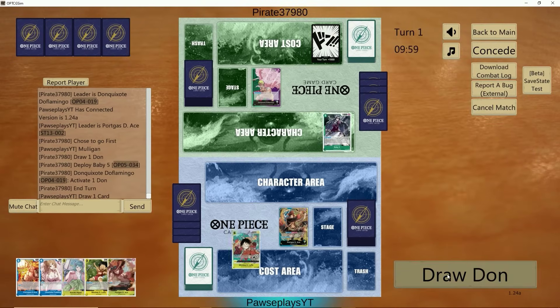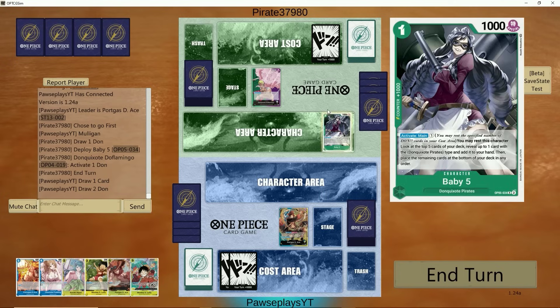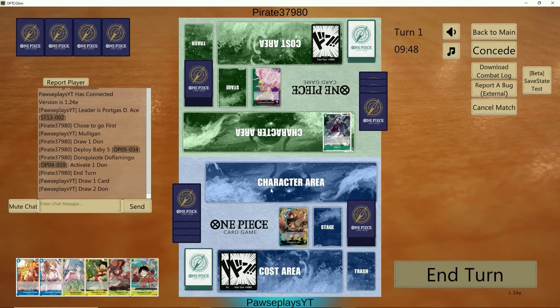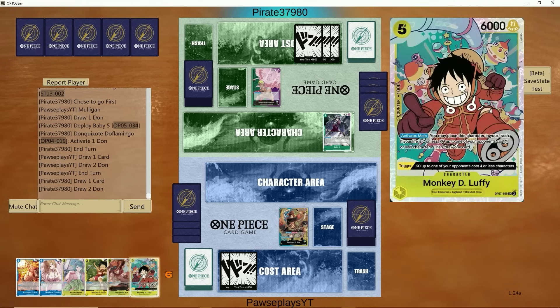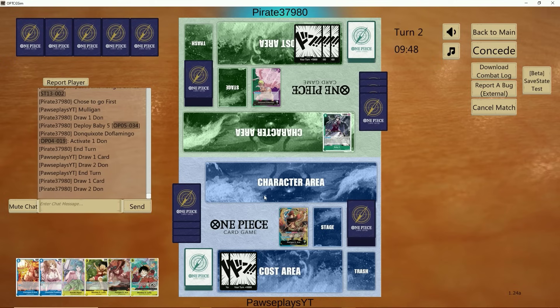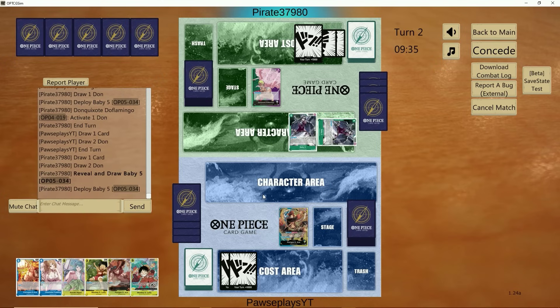Come at you guys with Blue-Yellow Ace into Green and Purple Doflamingo. This should be a tough matchup if he sees Birdcage early — he can lock down quite a bit of our board, since everything we play other than Boa and Kaido is going to be under 5. So I think we have to survive and slap one of them on board. As long as we're stabilized and guard early, this shouldn't be a problem.